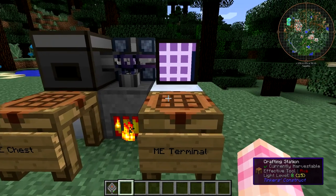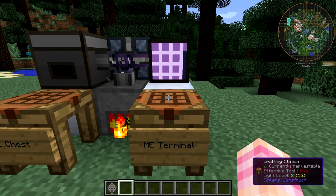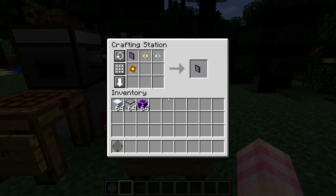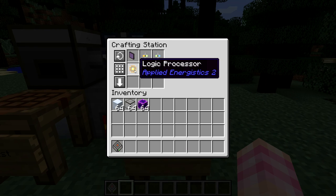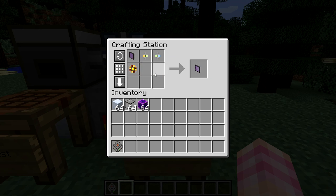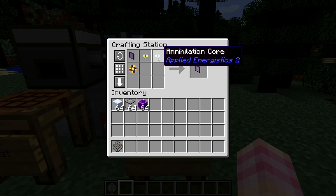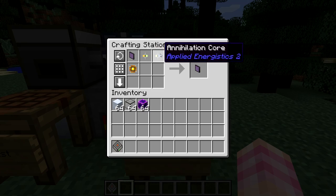The ME terminal is something you're going to need for the advanced ME systems, but you also need to craft one just to make the ME chest. The ME terminal is crafted using one logic processor from the previous episode — which is why we had to cover that first, because you need a lot of these things. You also need an illuminated panel, and a formation and an annihilation core. You're going to need to craft a lot of these two things, so get used to it.